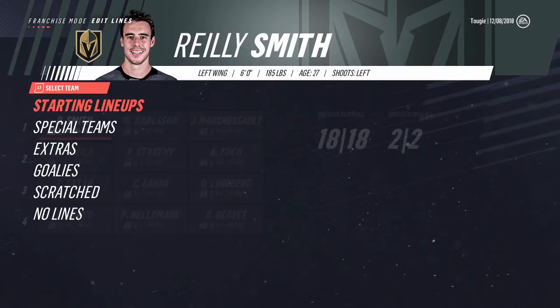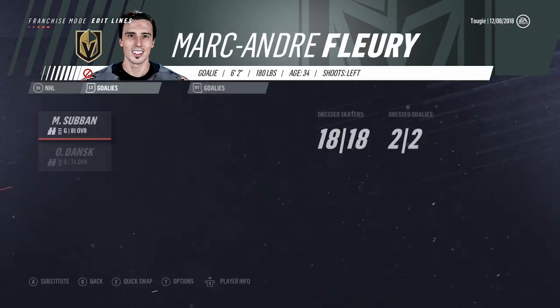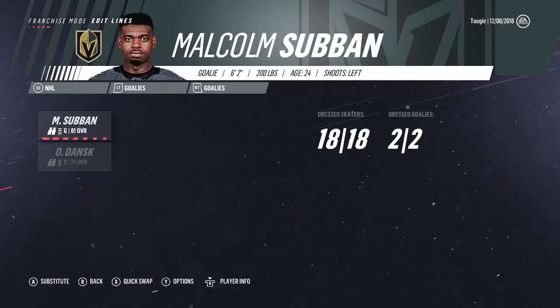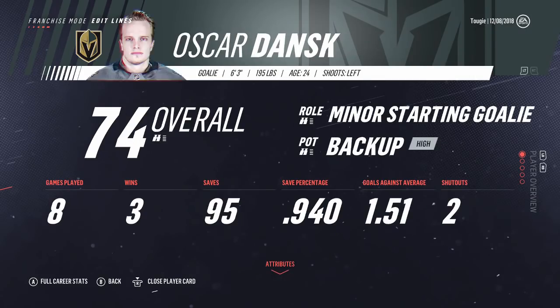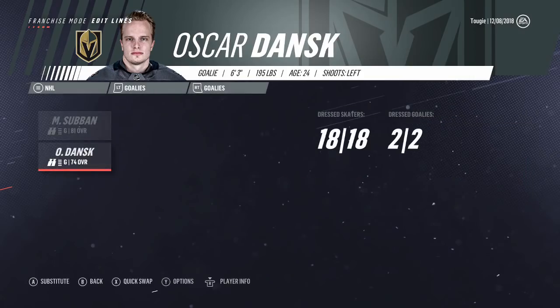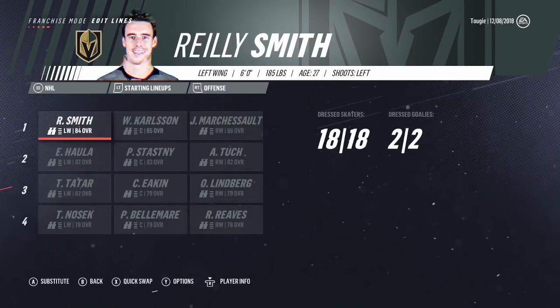Let's get into it. As mentioned in the last episode, Marc-Andre Fleury went down to injury. We are currently having to rely on Malcolm Subban and Oscar Dansk, which isn't surprising seeing as we are the Vegas Golden Knights. However, Malcolm Subban has done fairly well for us so far this season — solid save percentage. And Oscar Dansk has been phenomenal. Not exactly getting the wins, but goaltending hasn't been the reason for any struggles we may have had.